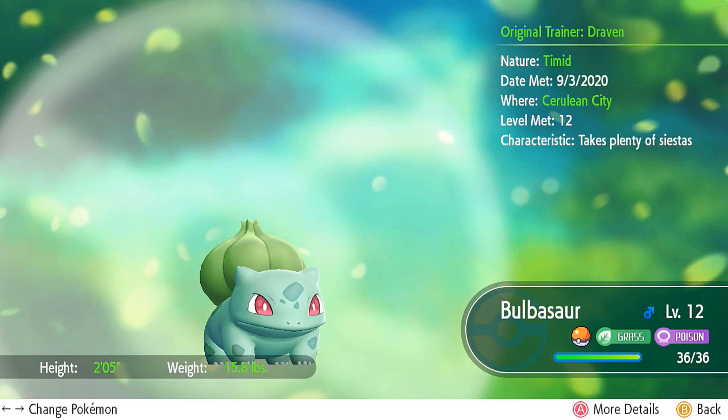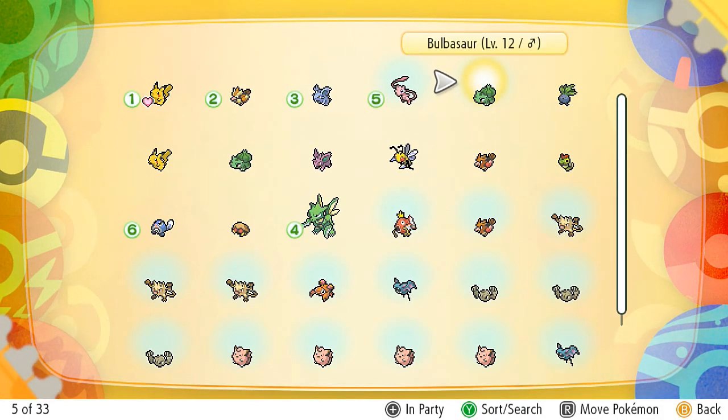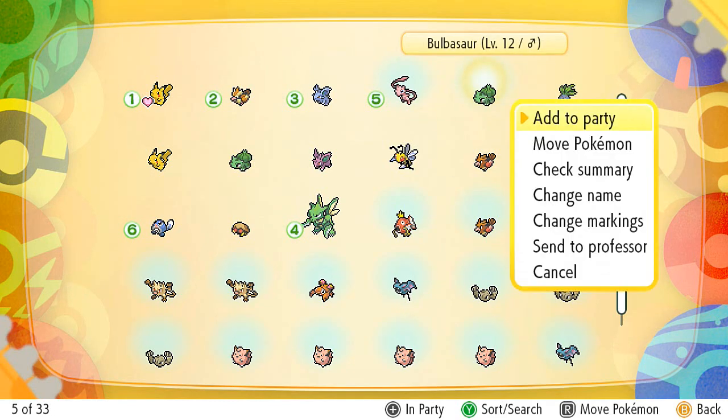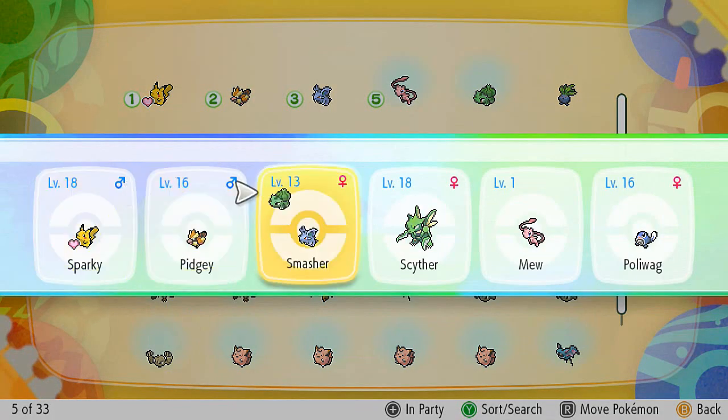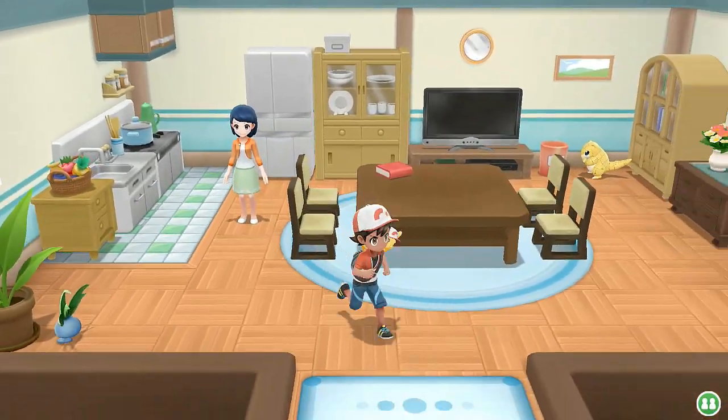Bulbasaur has a timid nature, is at level 12, grass and poison type, and knows Vine Whip and Leech Seed. It's not really one of my favorite starter Pokemon but it can mega evolve. I'm going to switch it out for Scyther since I already have a flying type - I'll eventually evolve Pidgey and switch it out again. Lots of Pokemon rotation happening.